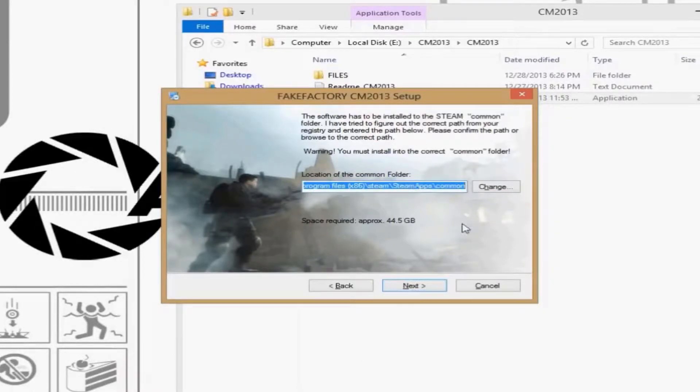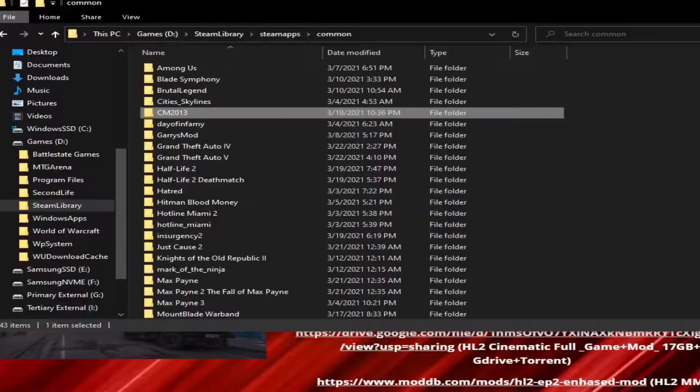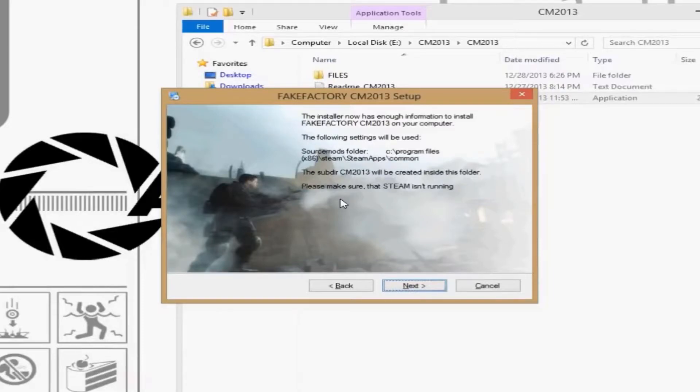Begin by running through the Half-Life 2 Cinematic installer. First, extract the contents of your Half-Life 2 Cinematic zip file by extracting the .001 file. You will then have a file called cm2013. Making absolutely certain Steam is closed, run the .exe file in your cm2013 folder you torrented and run it through the wizard. Make sure you put the correct steamapps/common folder that houses Half-Life 2 and its episodes.